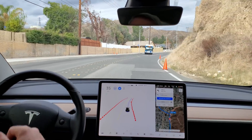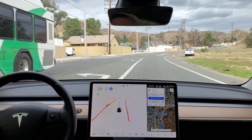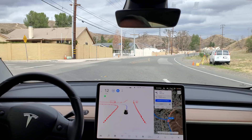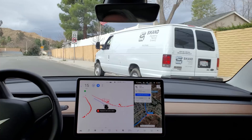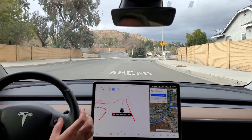I started slowing it down manually for the flags that are there, but it looks like it even lowered it further. Nice left turn — that car parked, the van parked there, didn't seem to have phased it at all.